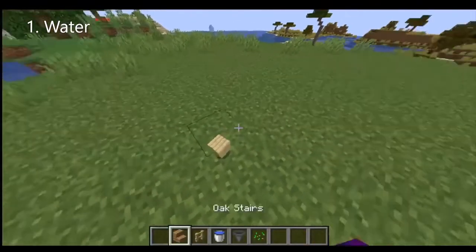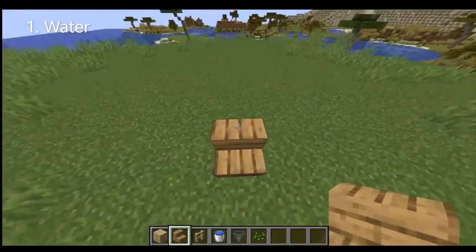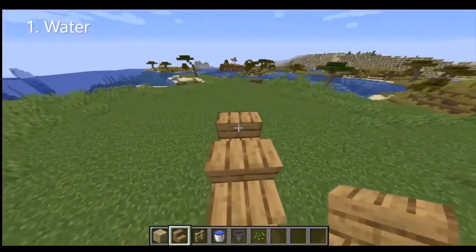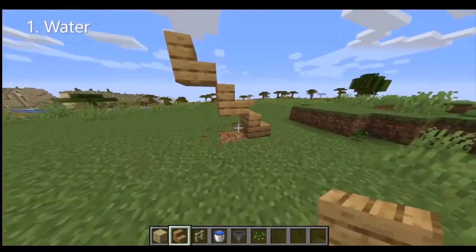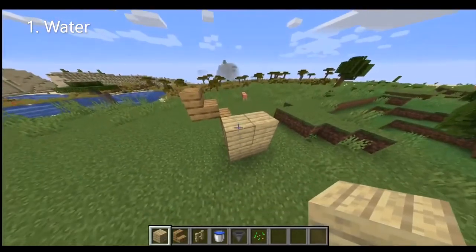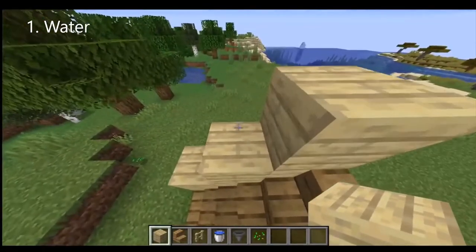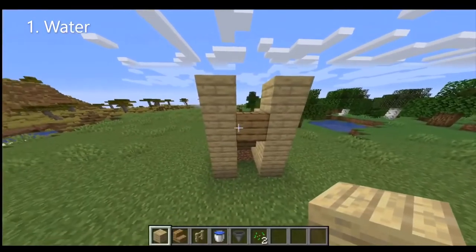The first step is to make the staircases up towards your farm. You want to keep it three blocks above the ground, and just to make sure the chickens don't jump off, add a high layer so the chickens don't have anywhere to walk off from. This is going to be a three by three area with water cubes.